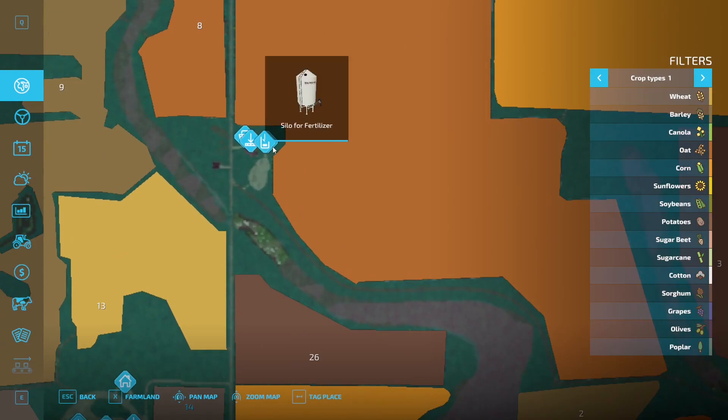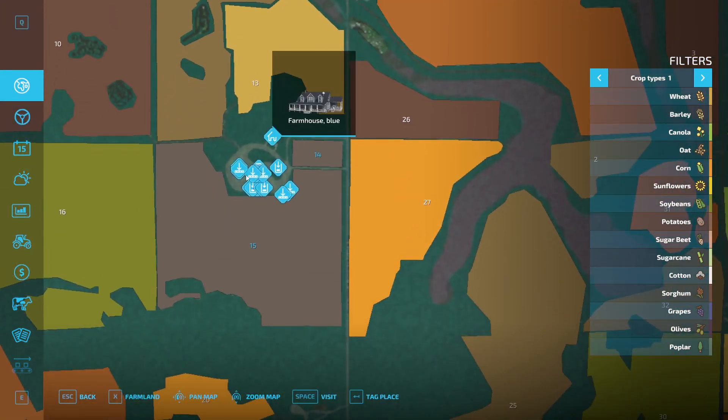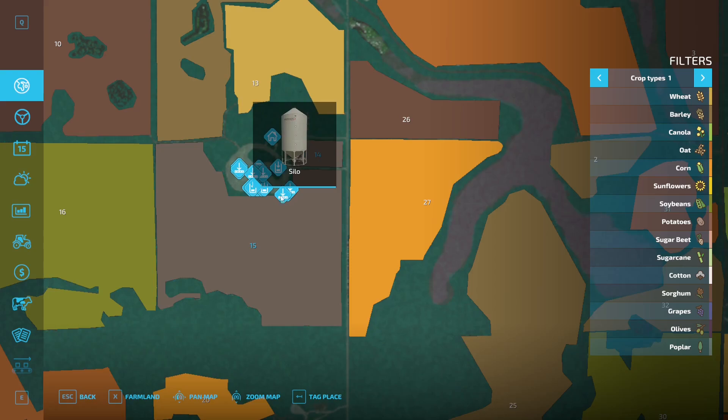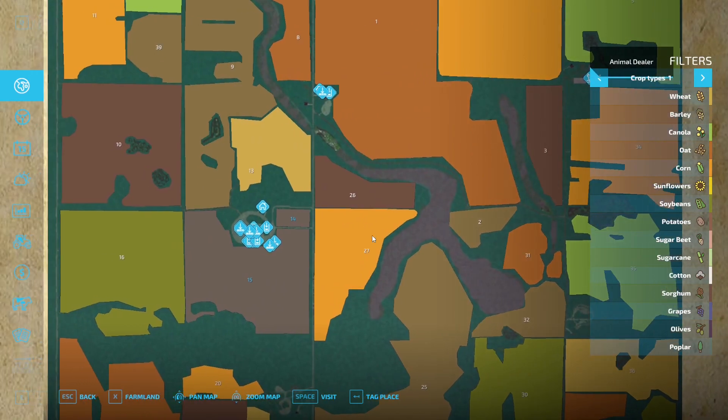Here we've got a grain elevator and a couple silos — this is where we can get fertilizer and seeds. I believe there's lime down here too from some comments I've seen on the Facebook page. I believe this is going to be our farm, and in fact, yeah, we can see we own fields 14 and 15. Lots of silos. We've got an animal dealer over here.